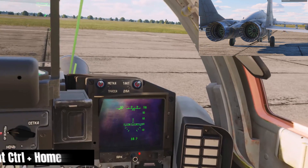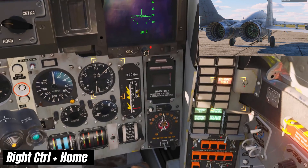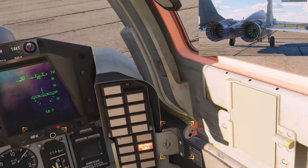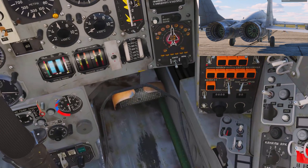Press Right Control and Home to start the right engine. Note the ignition green light, and note there will be a ten second delay before the number two RPM needle registers. Press spacebar to continue.